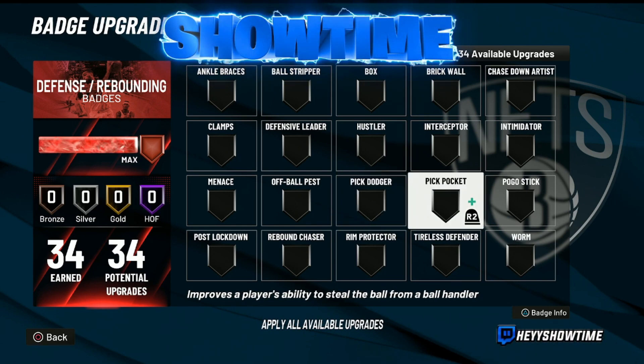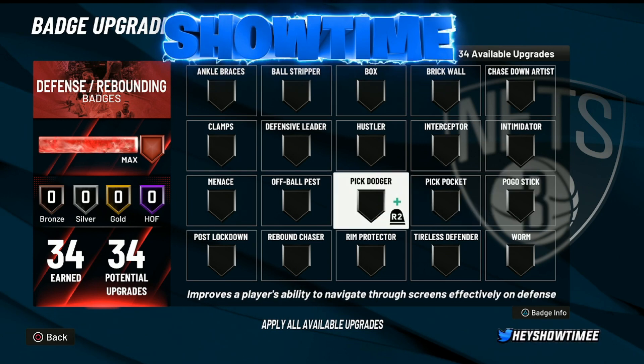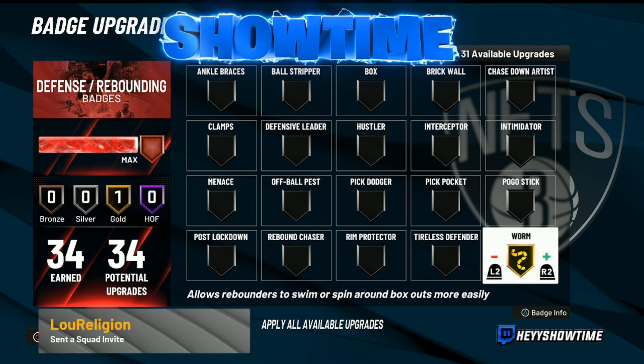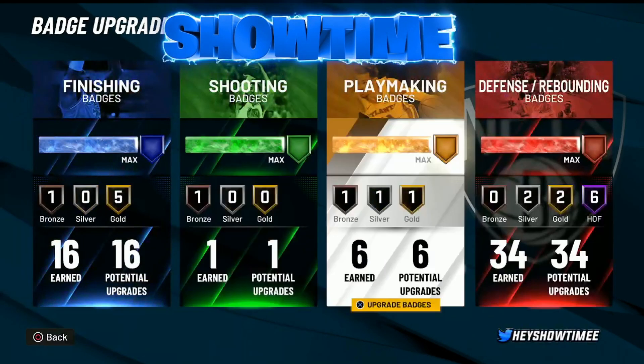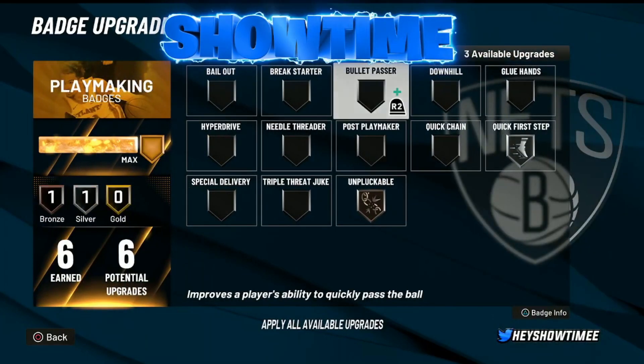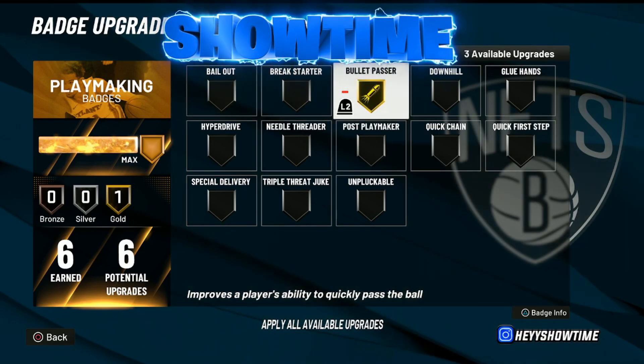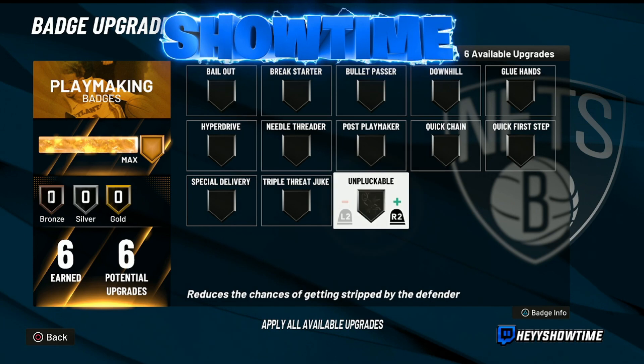Another one I'll throw in there is Worm — I see a lot of people use Worm on gold. The only time I've used it is at Hall of Fame. Worm is not a badge I use very often, but if you're using it, definitely consider using it on gold. Now we can move on to the playmaking badges. There are quite a few ones here — Bullet Passer on gold is really, really good. Really, really effective badge. I definitely use Bullet Passer on gold.